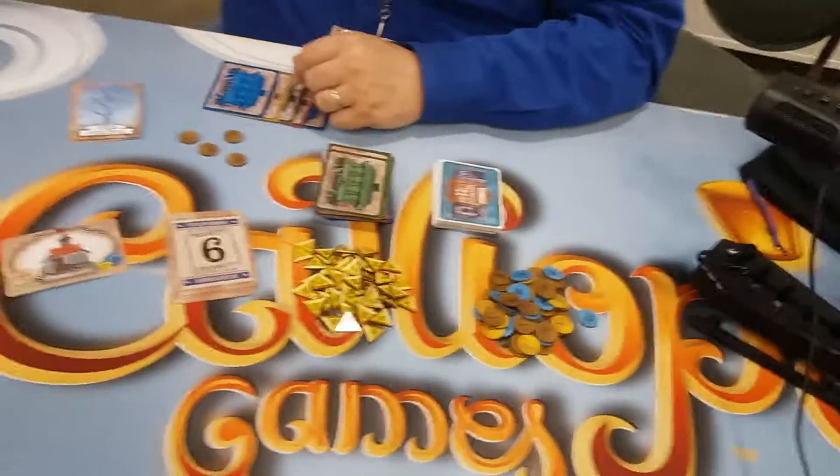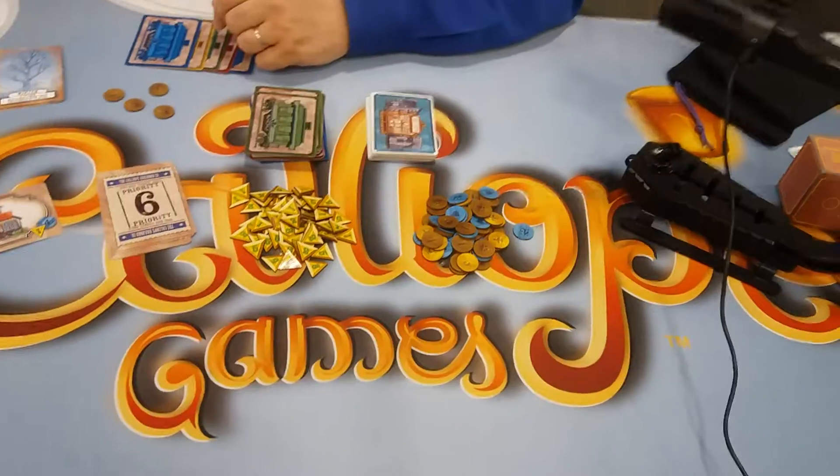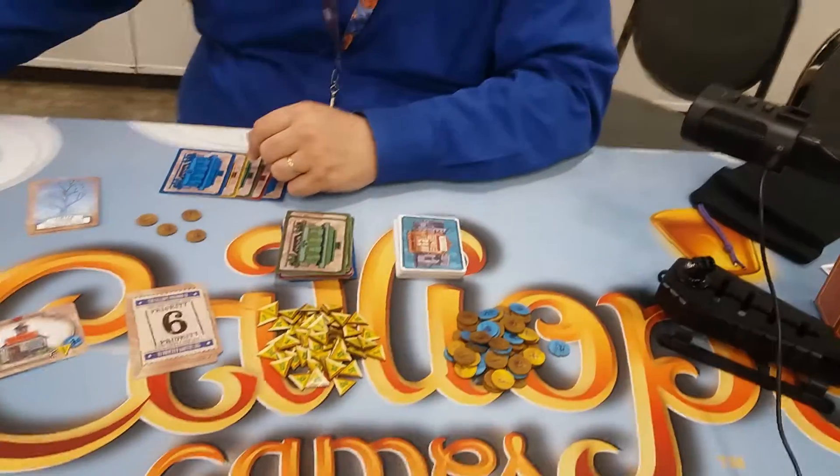Hi there, YouTube. Back again today for more of our Origins Bonanza coverage. We're talking with Chris from Calliope Games, and we are about to learn about Capital City from James Ernest. That's right, Capital City — you get to build the best Old West.